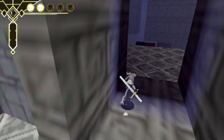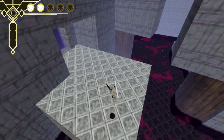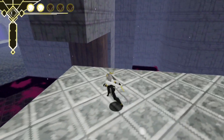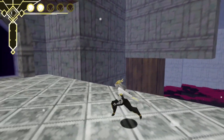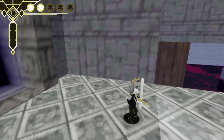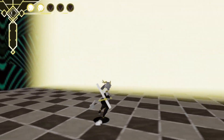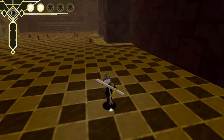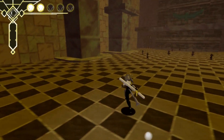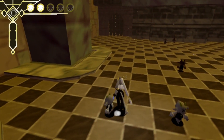I wouldn't have quite enough momentum from that jump to get up there from there. This is a cool room though, and as you can see, this is the beginning of that room we were in before — at least it looks like it is. I'll have to double check that later, but it looked like the entrance to that one room, because that floor looked very familiar.